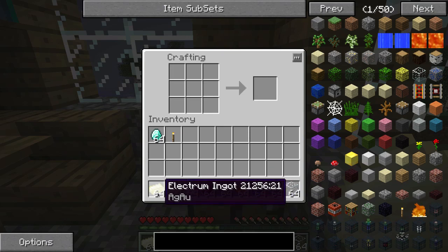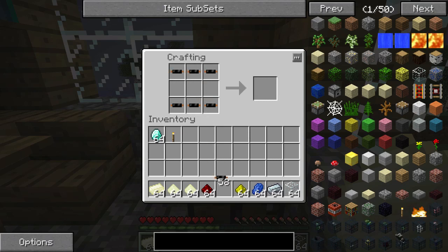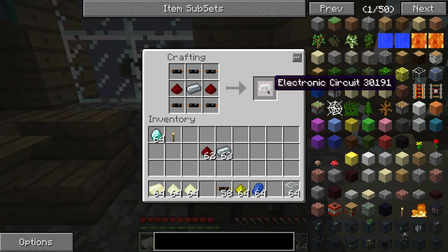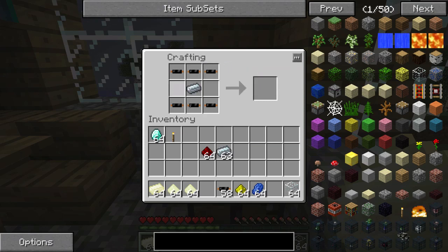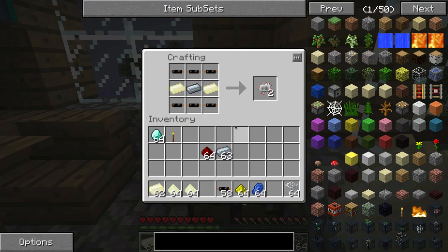Now what's so special about Electrum Ingots you might ask? Usually when you make an electronic circuit you put some refined iron in, you put some redstone and you get an electronic circuit. But that's not what we're going to do.